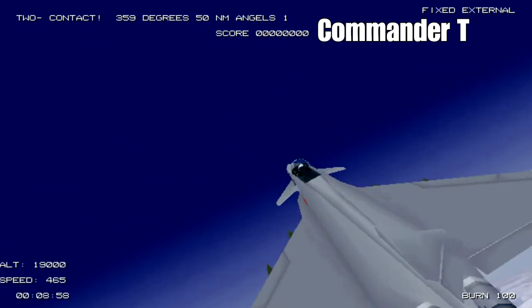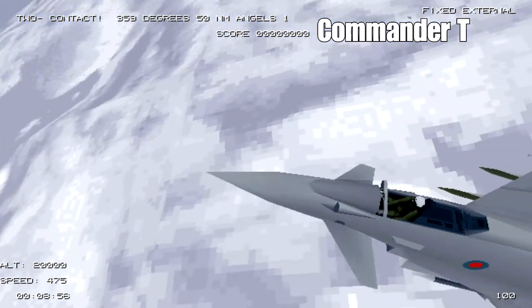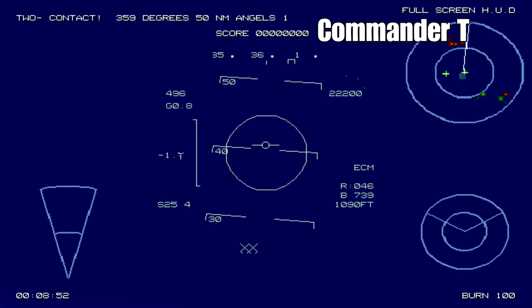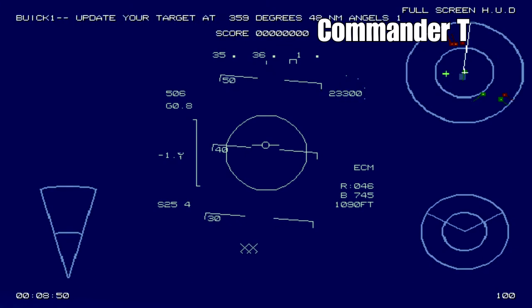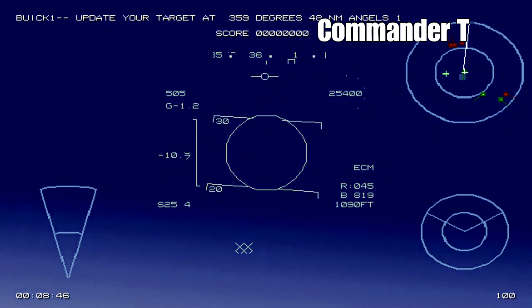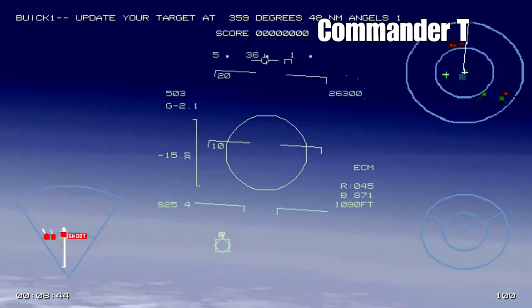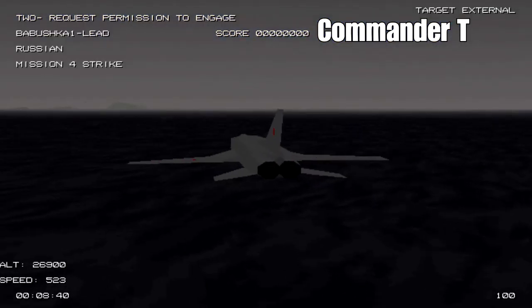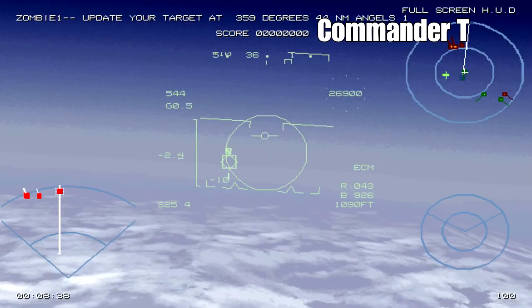Now we're at about 20,000 feet going about 500 knots. We can see the enemies in the distance on our minimap, and we've got our S25-4 missiles — four of those on our pylons — and we're going to launch them first.